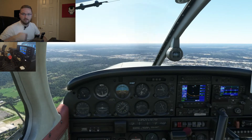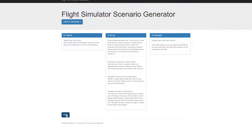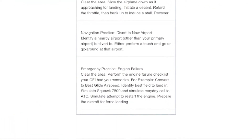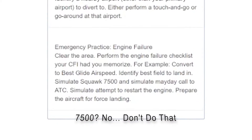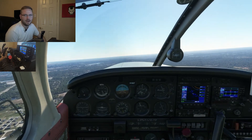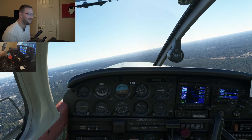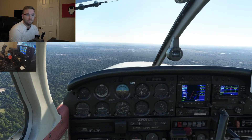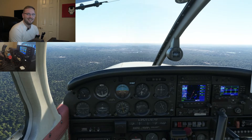Welcome back. This is the third and final part of the series where we do our emergency practice and approach practice. The emergency assigned is engine failure. One correction: the checklist said to squawk 7500 - that's not what it should be. It should be 7700. I'm only human, I make mistakes. Squawking 7500 is definitely not what you want to practice.